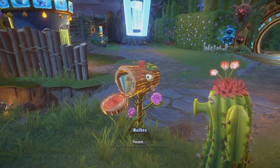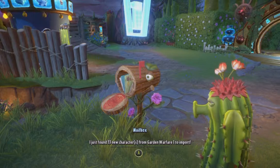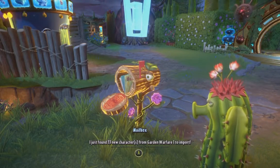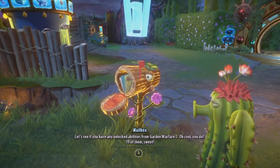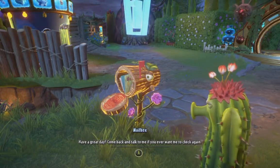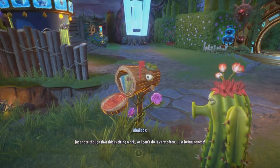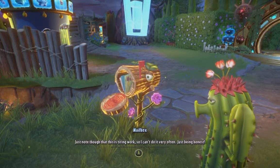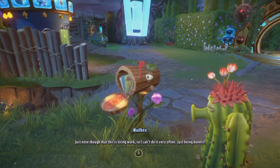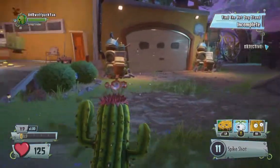It's checking... You got mail! It just found 33 new characters from Garden Warfare 1 to import. It also checked if you unlocked abilities — you got 19 of them. The mailbox says it's tiring work so it can't do it very often. Alright guys, the characters are imported!